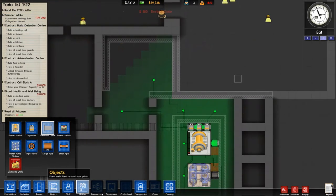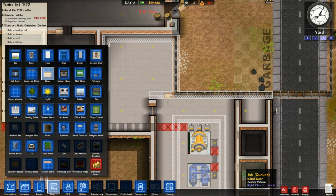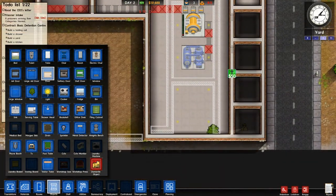Let's try and get some of these office doors installed here and get some of these offices up and running — get a warden, get some maintenance guys. Look at this idiot — he trapped himself in that room and oh, he just happened to have a door to get himself out but couldn't install it.